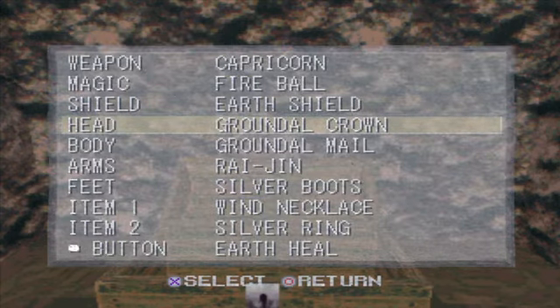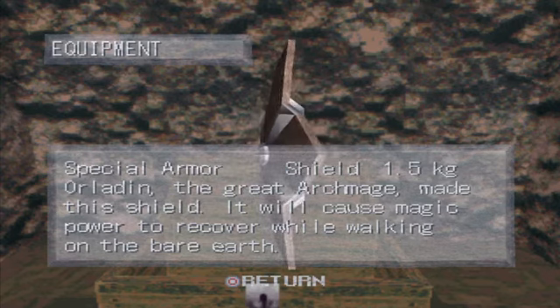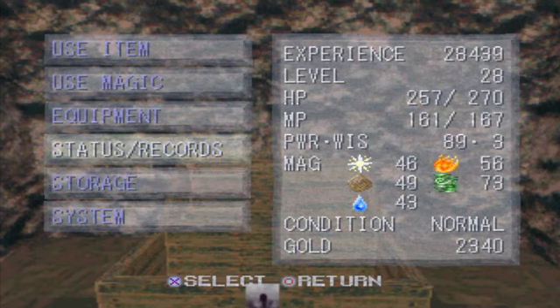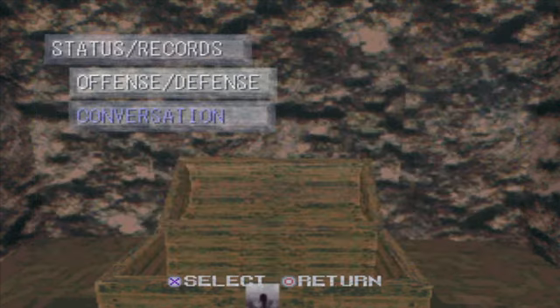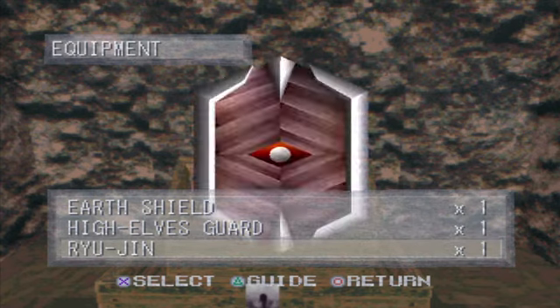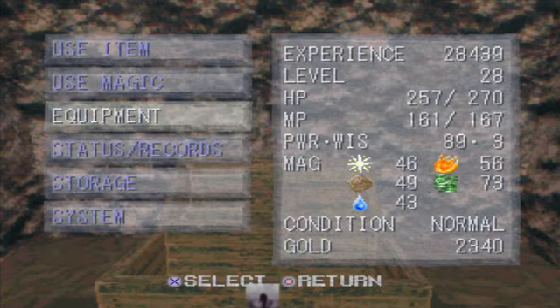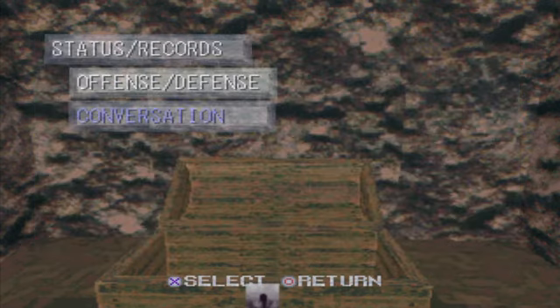Let me check our defense stats: 81, 87, 57, 86. So this new shield is better. The Earth Shield did give us a boost against earth magic, but it's really not that big a deal — I'll go ahead and take the actual melee defense bonus for sure.